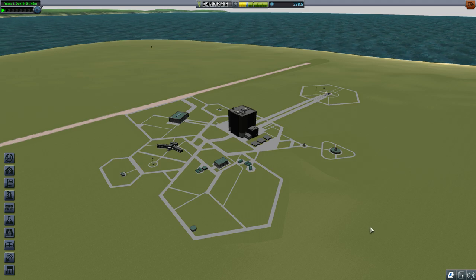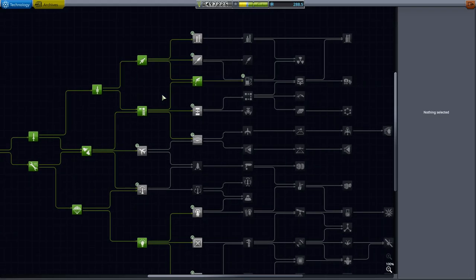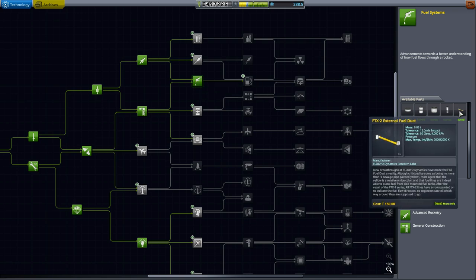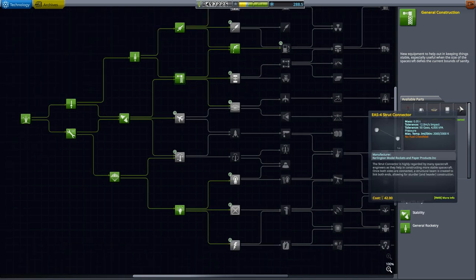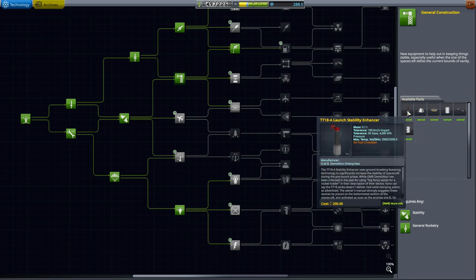We need to unlock a few more parts for the vessel design, so we're going to go over to Research and Development. If you watched the last tutorial, you saw that we unlocked fuel systems for fuel ducts, which is very important. We also unlocked general construction to gain access to the strut connector, and we'll probably use the launch stabilizer because it looks awesome, even though it might not be required quite yet.